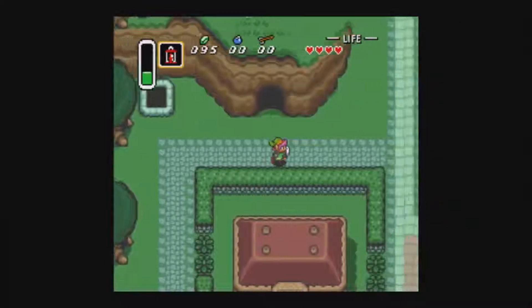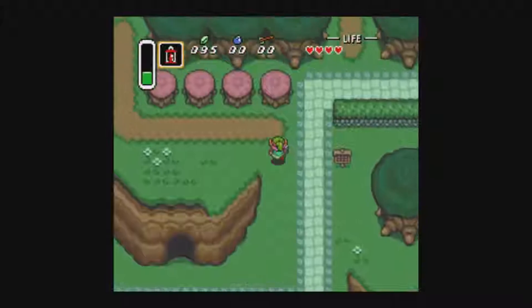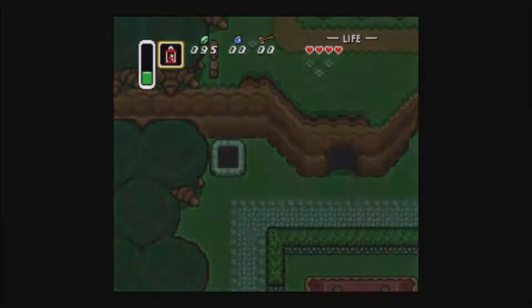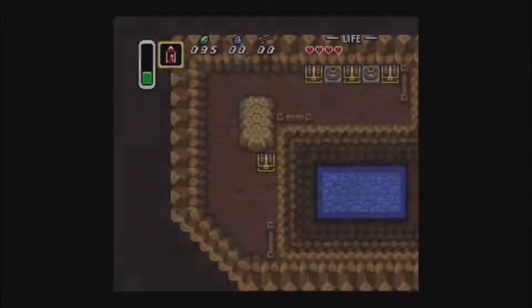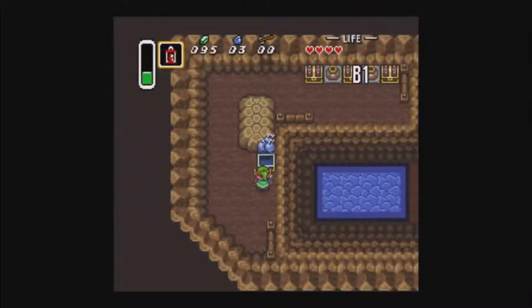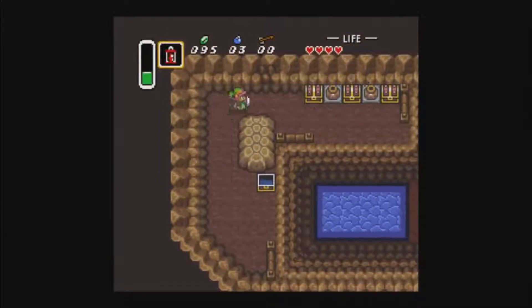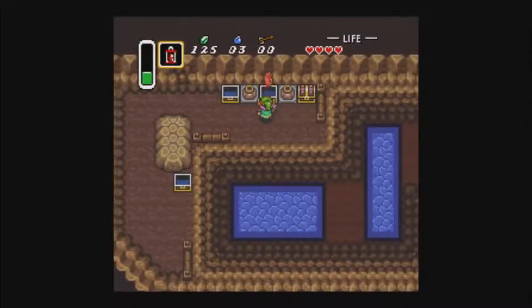That little shack that you just saw down there — I couldn't get in there. I kind of messed up a bit and thought I could go down there. But you actually need to go down here to get some bombs, and that's where you get the introduction to the bombs.